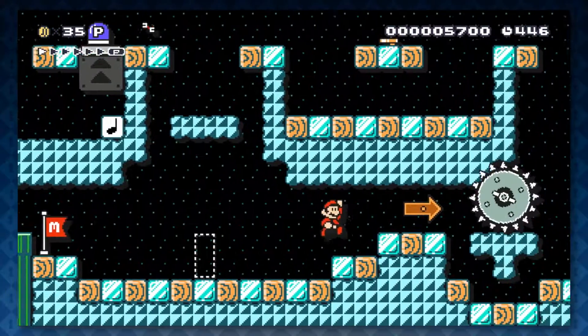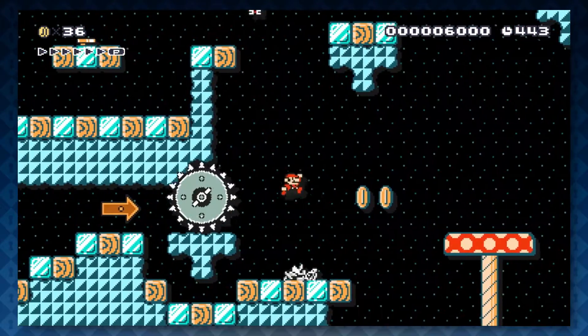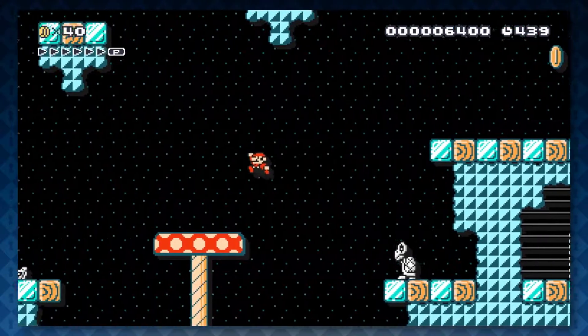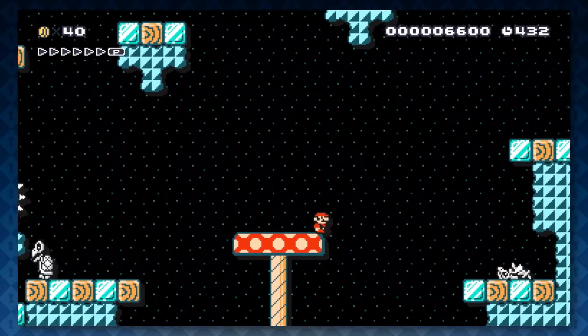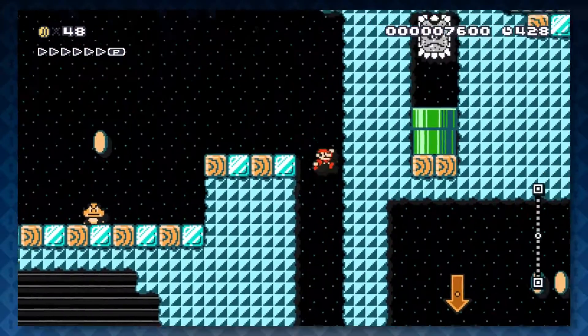Oh, hello everyone. Welcome back to Key Quest. We are playing three colors — three colors stage — and heroes is going crazy already. You must really like this Key Quest stage. So yeah, we're playing Mario Maker.